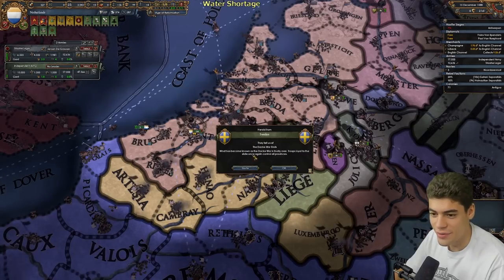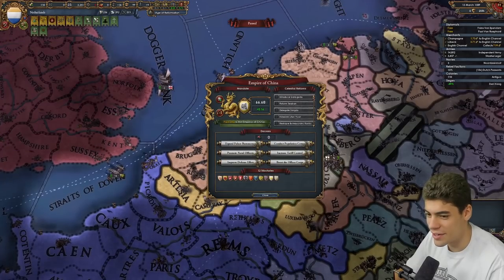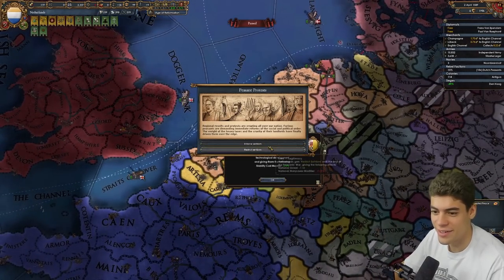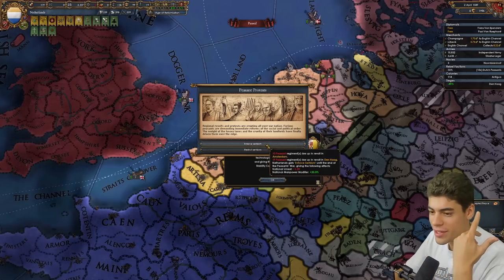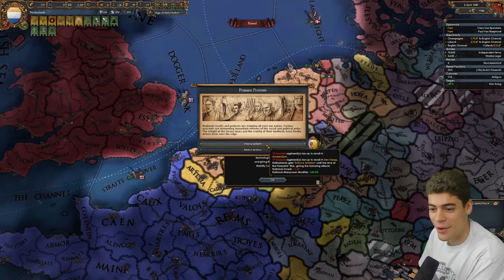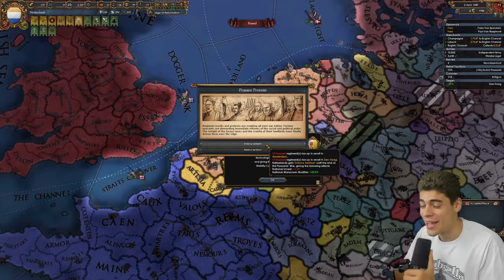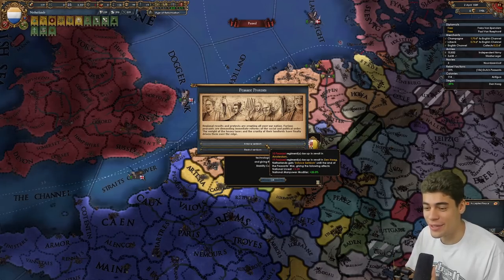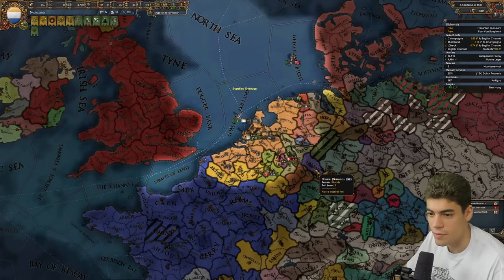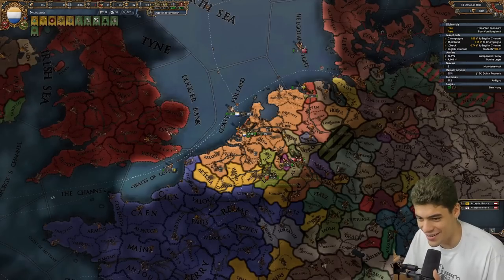I'm going to keep fighting it as far as I can. There's every chance we have to just stay at minus six stability. I can't use the console to trigger the incident because it's Iron Man. For those of you wondering, this is for the most part why I don't play Iron Man — if something goes wrong in the recording and it's to do with the EU4 code, I can't fix it. Fix the other start dates, Paradox. Fix.